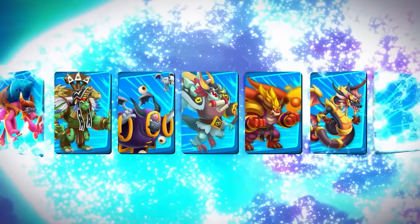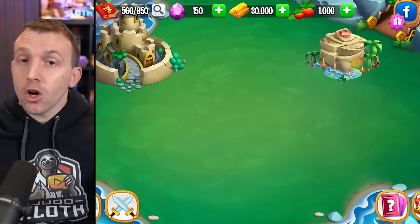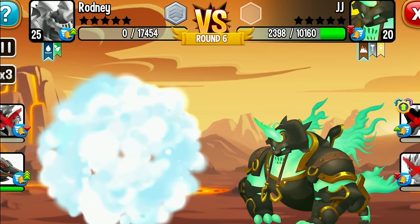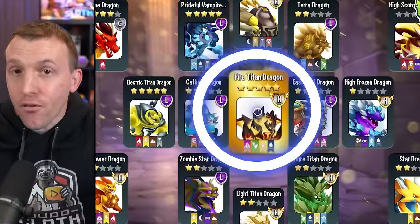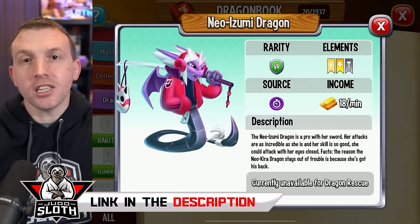Thank you to Dragon City for sponsoring today's video. Dragon City allows you to collect, hatch, and evolve close to 2,000 unique dragons, like my favorite, the Fury Dragon. Construct your city with magical habitats, buildings, and decorations whilst engaging in PvP battles. This allows you to prove your strength versus other Dragon Masters in a 1v1 and dominate the leaderboard. You could also complete quests and events, and play with like-minded people in an alliance to unlock exclusive rewards. Dragon City has over 450 million downloads. Use my link in the description or scan the QR code to get some food, gold, and a red Neo Izumi Dragon to get you started.